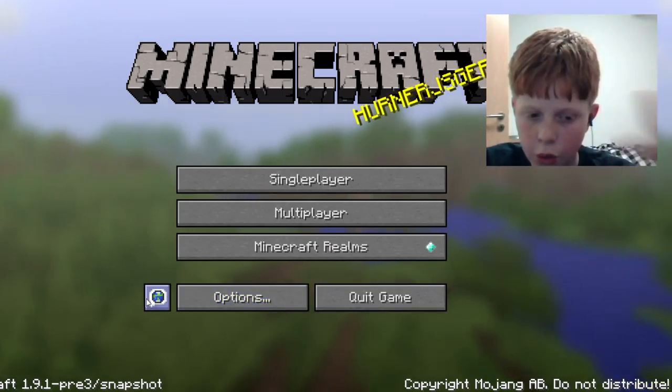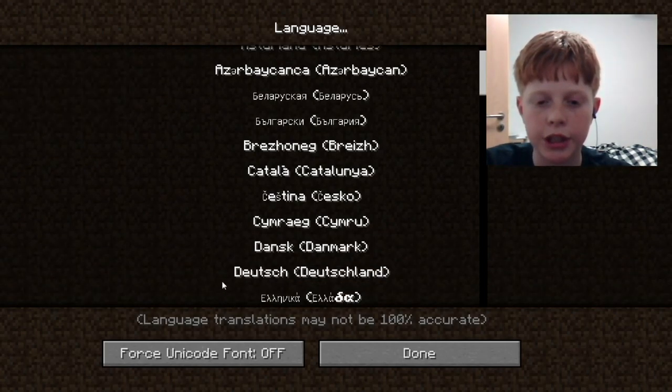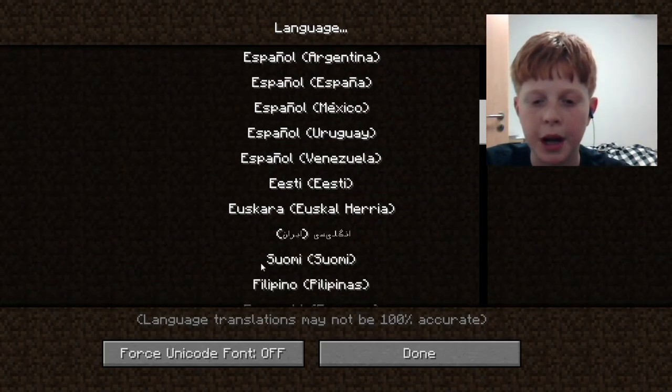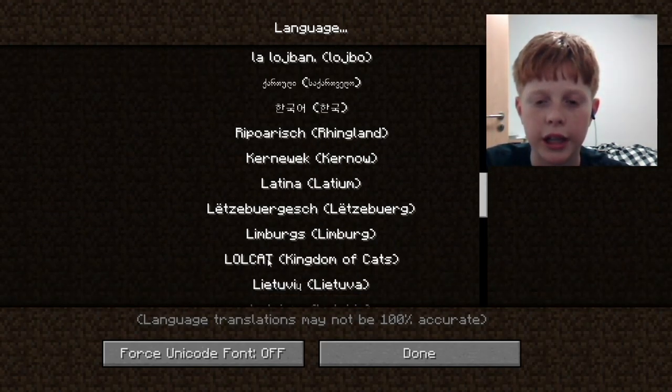You have to be in the pre-release or Minecraft 1.9.1. First you go down into languages, and you'll have this English pirate speaking, but if you just keep scrolling down you will find this lolcat option.